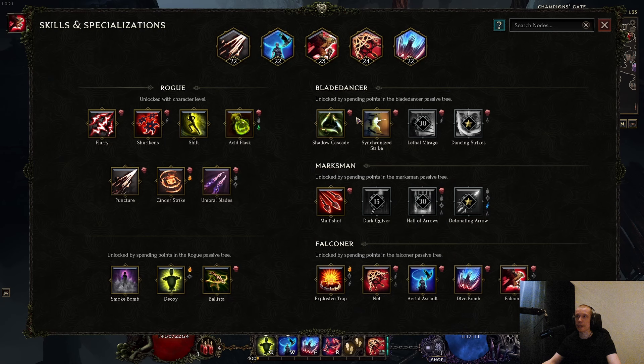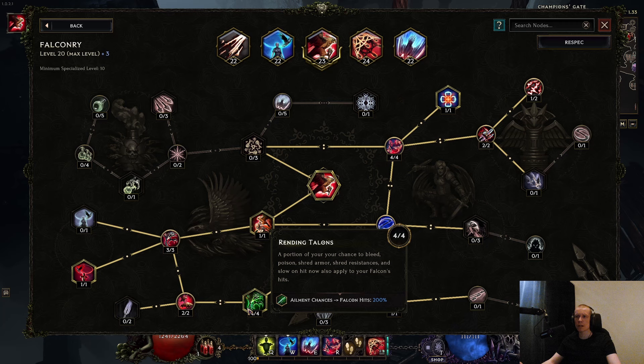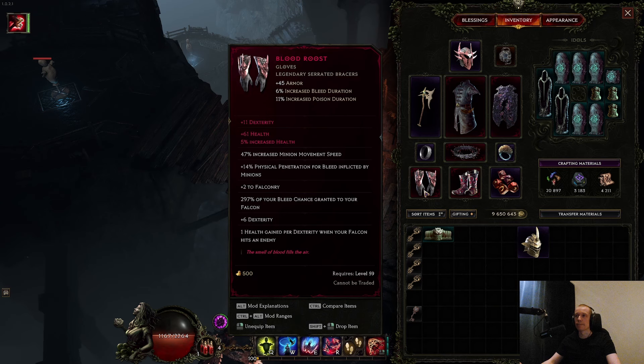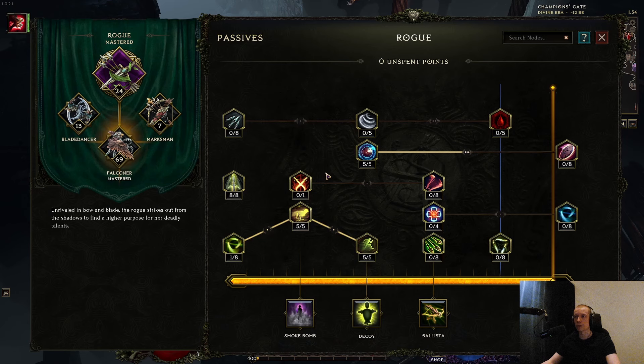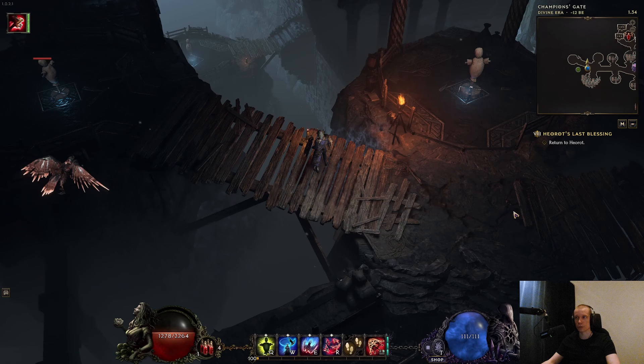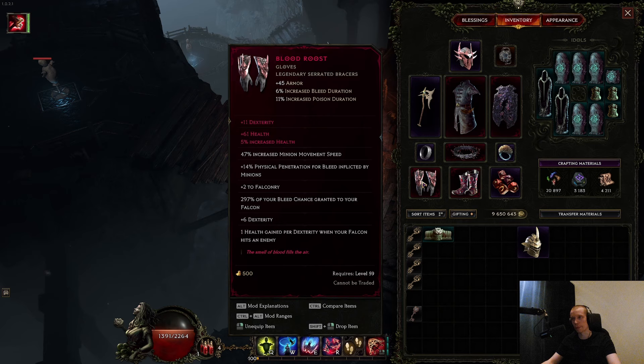So how does the build work? Falcon is the main damage. The ailment chance to falcon hits is 200%, so 200% of your bleed chance goes to the falcon — basically double the value. Then you get the gloves, which are the most important item for endgame. You don't need LP on anything, but they give you triple the bleed chance to falcon as well, and those stack with the passive node — that's the five times multiplier. You also get an extra 50% added on top of that, and you still keep your own bleed chance.